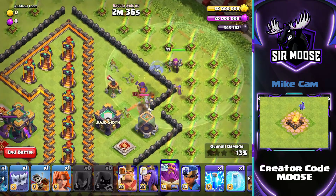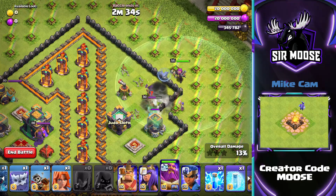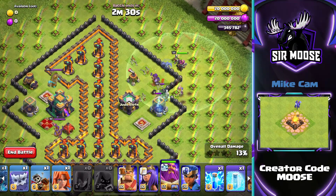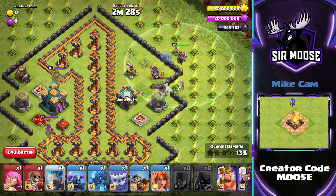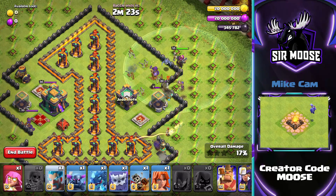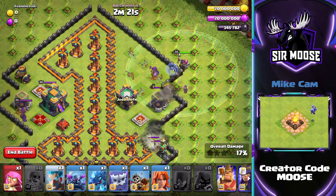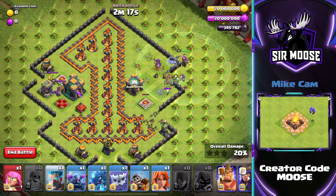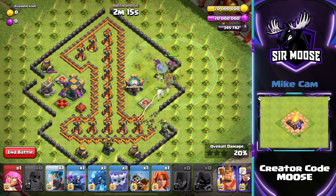You can relax for a moment — and don't worry if your Electro Owl gets taken out either. Then send in your Super Wall Breaker to destroy that wall segment to the right hand side of the Multi Inferno. And then, as soon as that Dark Elixir Collector is taken out, we're going to start the spam attack.